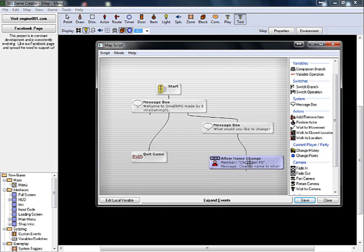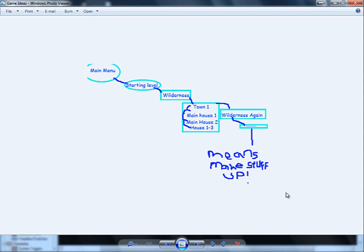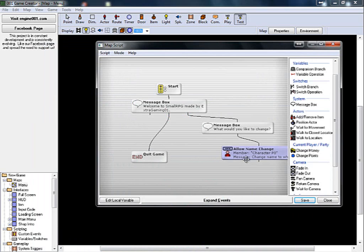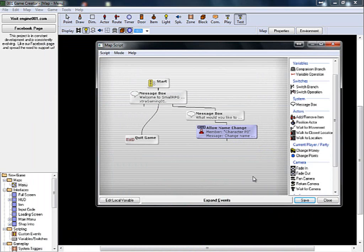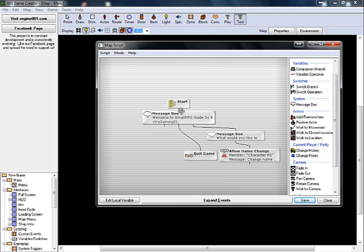Hello and welcome back to Zero Zero One Ging Creator. Last episode we went over making an idea map and we started on our main menu. This episode we're going to be getting on to making the start button work and making the character invisible and not being able to move about. So let's get started with that.